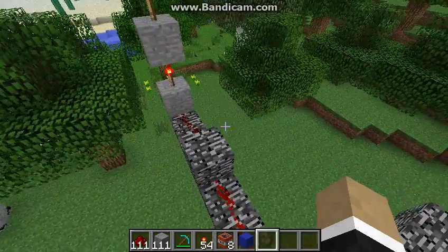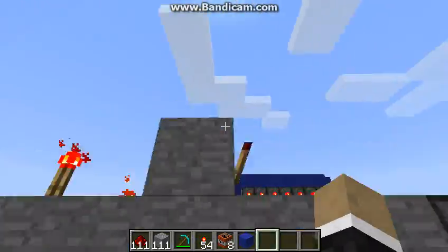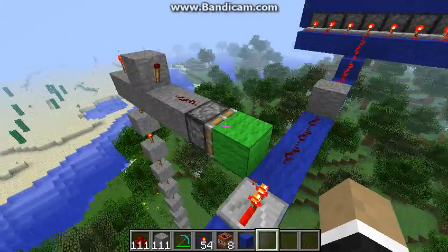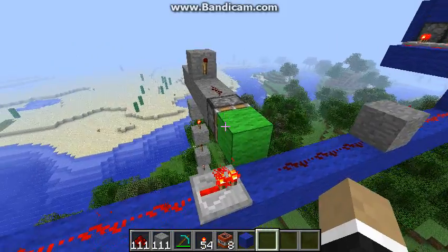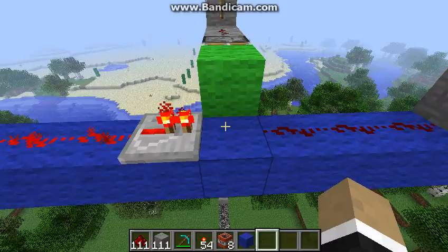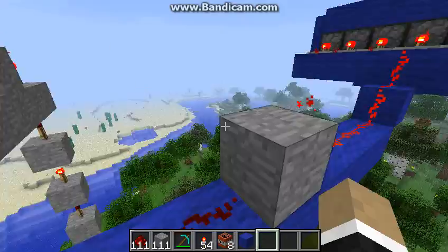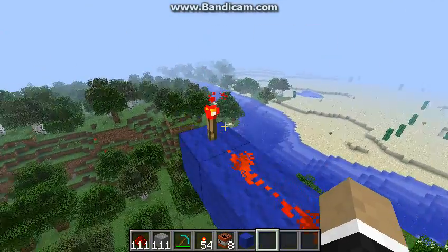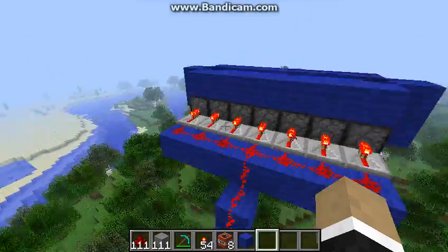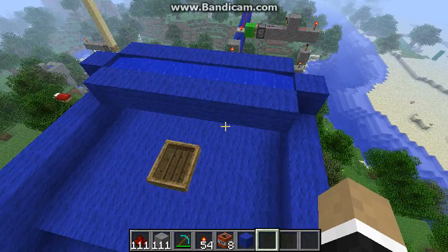That goes over here, inverts that, turning it on, which goes all the way up here, which inverts again right there, and that powers this block — this piston. The piston, this is the hard part, the piston pushes this green wool, which goes right here, and as long as this repeater is right here, and whenever the block is right there, the redstone current will go through. I kept this redstone torch right there, and then whenever that goes through, it goes all the way over here, which retracts through an inverter.